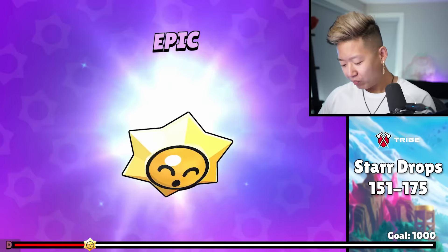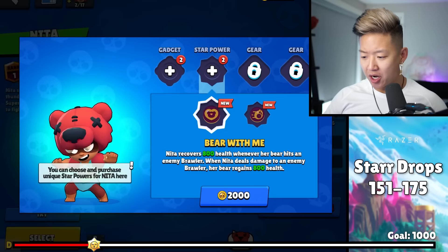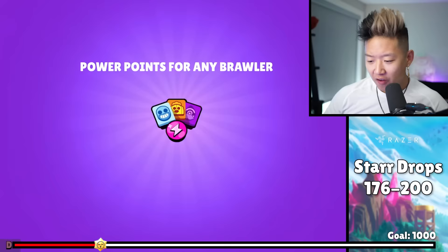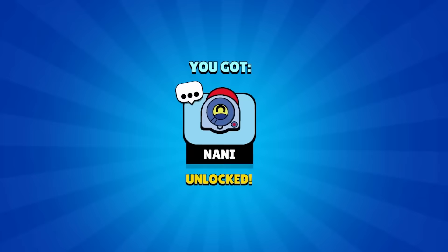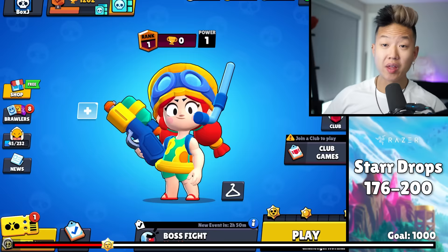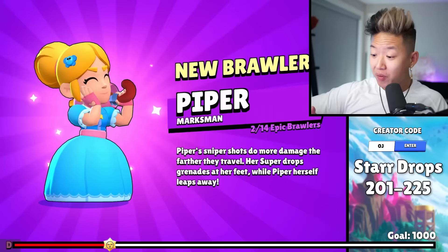Unlocked a rare brawler. I'm getting all my brawlers to level nine for the possibility of star powers. An epic gave me a Brock. We've opened up almost 200 of these — if you're playing for 200 days there's no way you won't have all the rares by then. Mythic — a pin. That was 200.